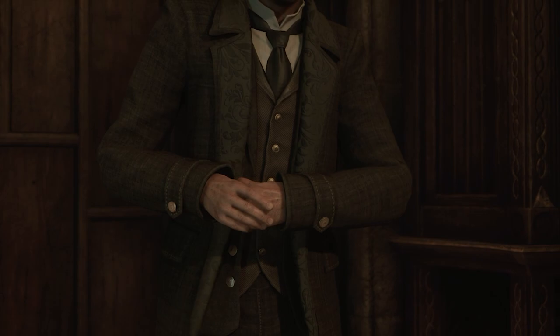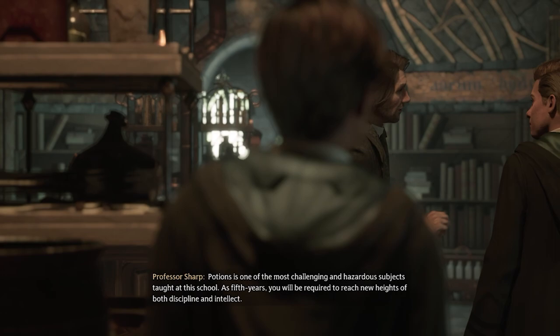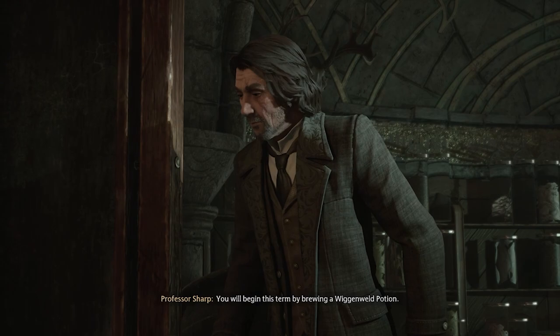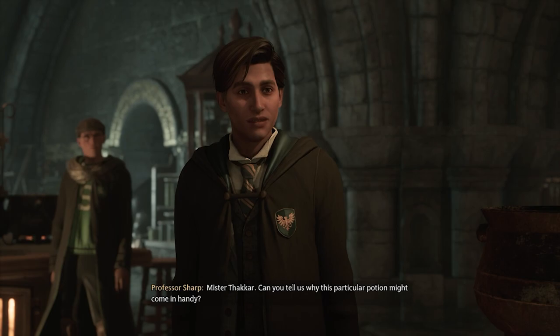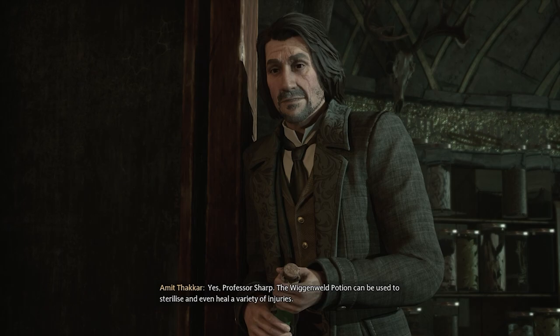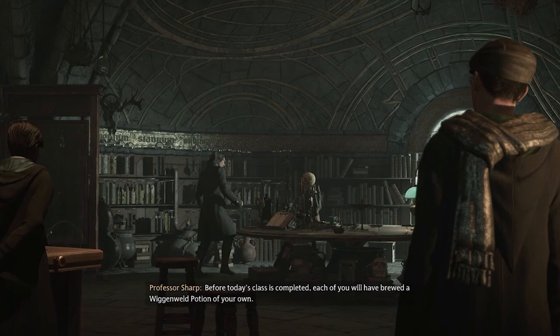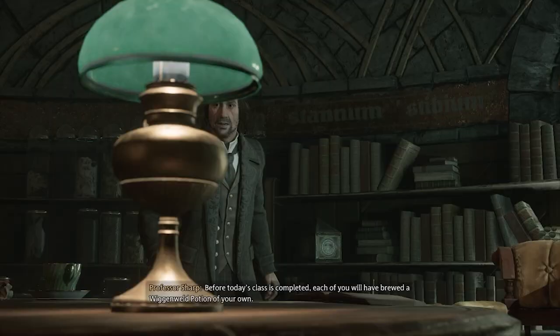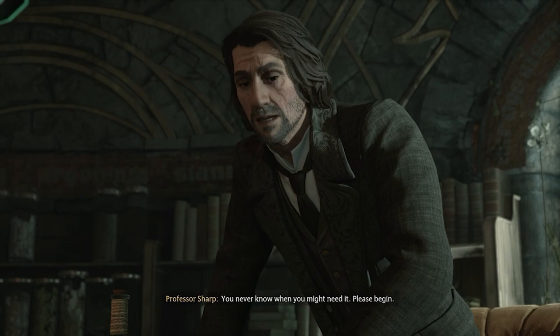The player mentions they had to go back and watch the first Harry Potter last night. Potions class begins — Professor Sharp explains this is one of the most challenging and hazardous subjects. As fifth years, students will reach new heights of discipline and intellect. They'll begin by brewing a Wiggenweld Potion. A student named Takar explains it can sterilize and heal a variety of injuries, though not all. Points for Ravenclaw.